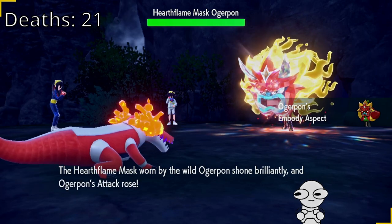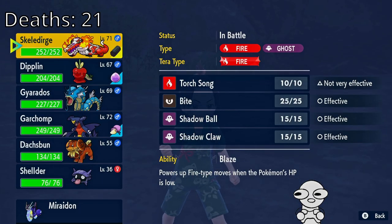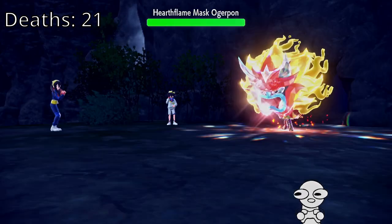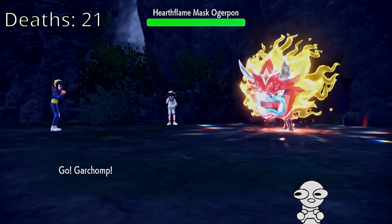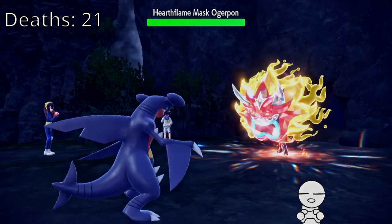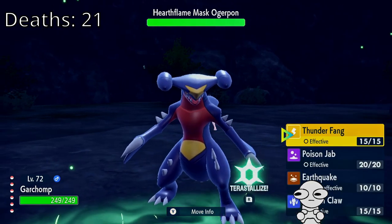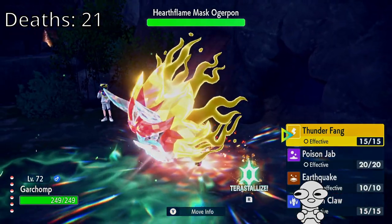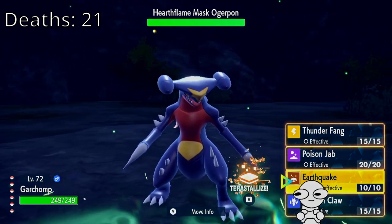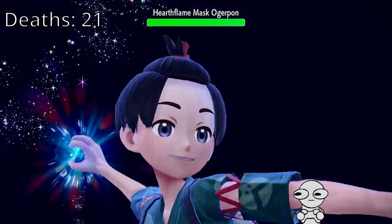I wonder what determines the type — because I'm assuming the other masks have different types. But I wonder what determines which type of Ogrepawn you fight. Is it based off your starter? Because there's a red, green, blue, and gray. Wait, then how would you get gray if it was based off your starter? Or maybe it's the order that you fight them? No, that wouldn't make sense. Something probably determines which Ogrepawn you fight, and I don't know.